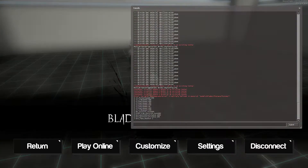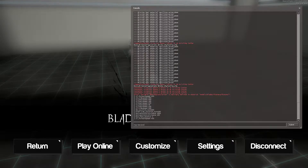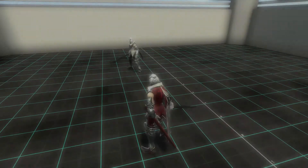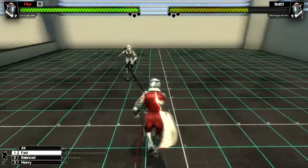You can see that by the key commands in the console — you can follow along at home. If you go to the console and type in CL_forwardspeed, you can see that forward speed is 450. And by default, all the other side speed and back speed are also the same. I've already adjusted them here, but by default they are all the same, so moving in all directions is the same speed.